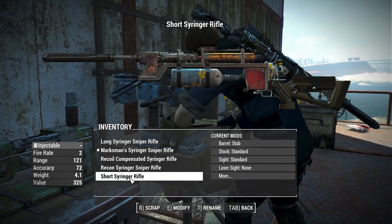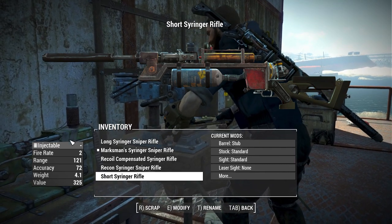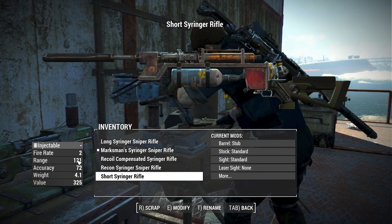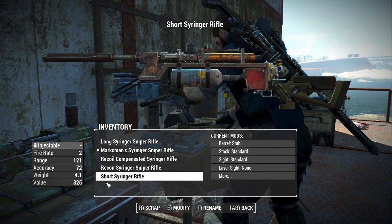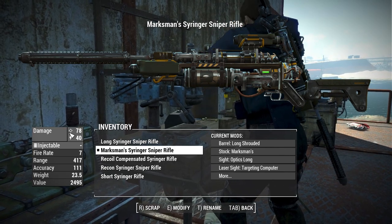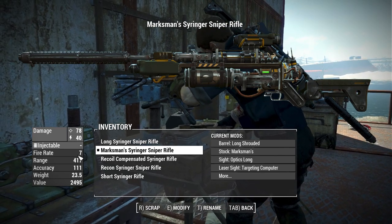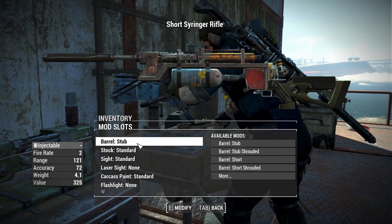Let's grab a regular short Syringer. Notice over here at the stats — for the regular short Syringer we have the injectable, no damage stat, and a fire rate of two. This is all pretty standard vanilla. But when we look at something like our Marksman's Syringer, we have a base damage of 78, an energy damage of 40, and a fire rate of 7, not 2. So let's grab our short version and see what we can do.